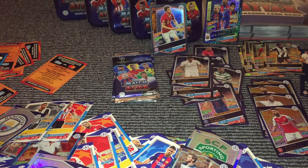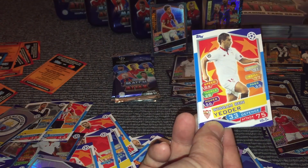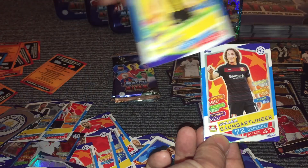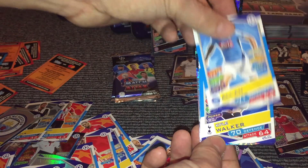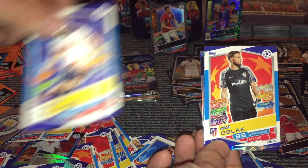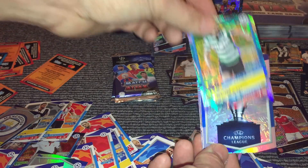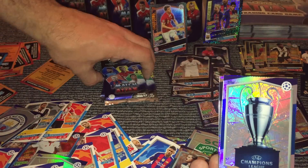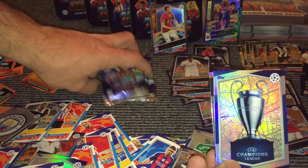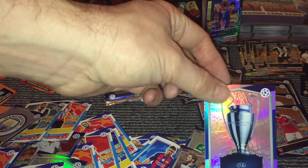We'll see if we get it in another pack. And then we have Yedda, Vigal, Baumgartlinger, Alan, Walker, Oblak, Slimani Gold King. And then we have a trophy card, which I think is 1 in 48. So again, that is a pretty unbelievable card — a nice one.